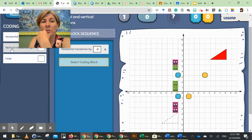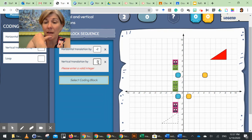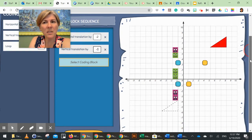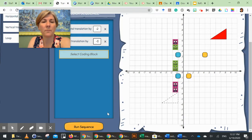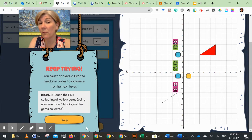Then I'm going to move it down vertically - one, two, three - so because I'm moving down that's a negative direction, I'll put negative three. You use positive and negative numbers to indicate which direction you're going. I haven't reached the exit yet, but I'm just going to test it out and see what happens. I press this yellow button to run the sequence. Those two blocks will take me to this spot, but I still have to keep trying because I haven't collected all the yellow gems and exited.